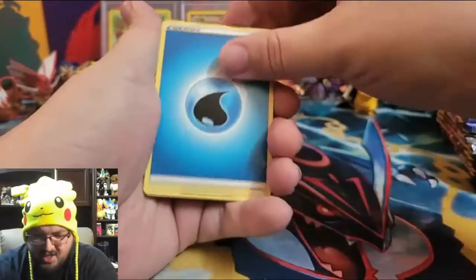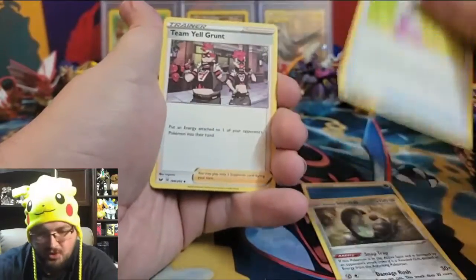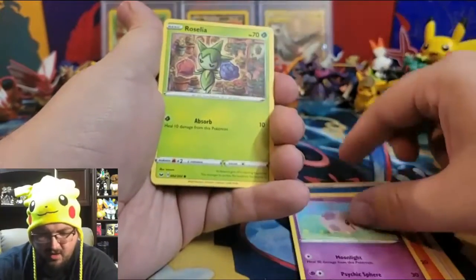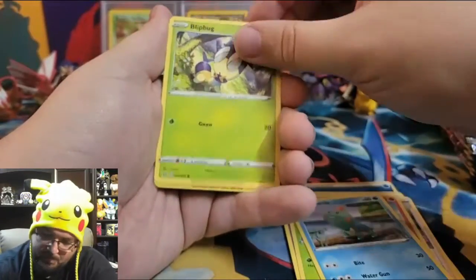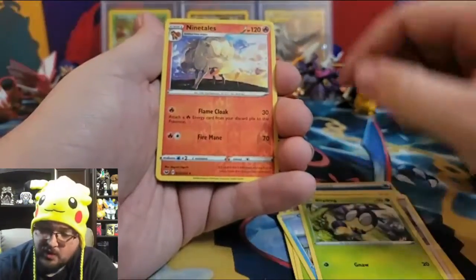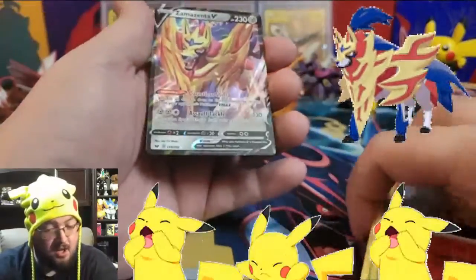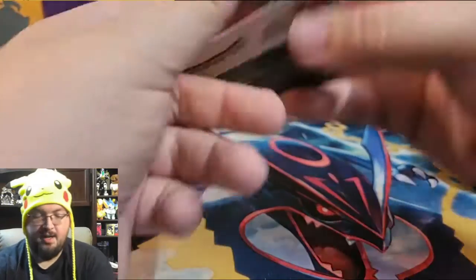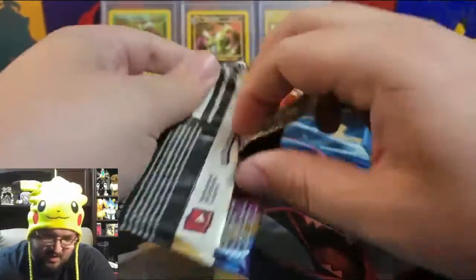Pack sixteen: Water Energy, Galarian Stunfisk, Hyper Potion, Team Yell Grunt, Vulpix, Yarn Moona, Rosaria, Chewtle, Blipbug, a reverse holo Ninetales, and a Zamazenta V — not a gold, but I'm not complaining! Let's keep going, still got plenty of packs to open.